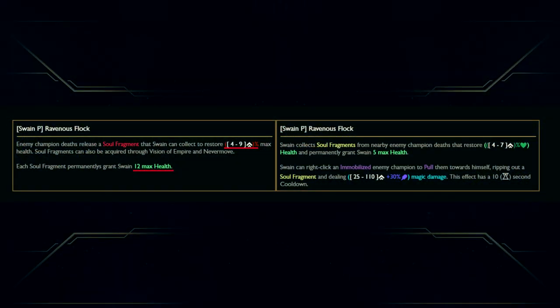Passive changes. The amount healed per soul fragment has been buffed, so at level 18 it's now 9% instead of 7%, and the max health increase from the fragments is now 12 instead of 5. His ability to right-click an immobilized enemy has been removed — that's been moved to his E, so we'll talk about that in a second. But let's move on to his Q.